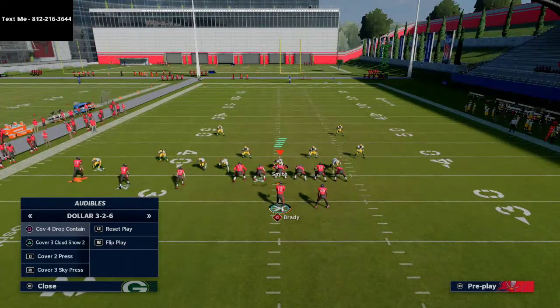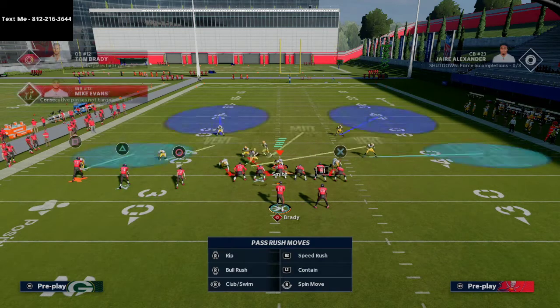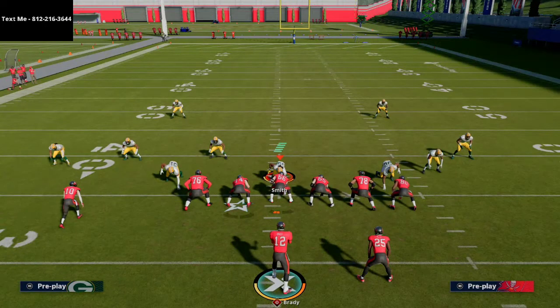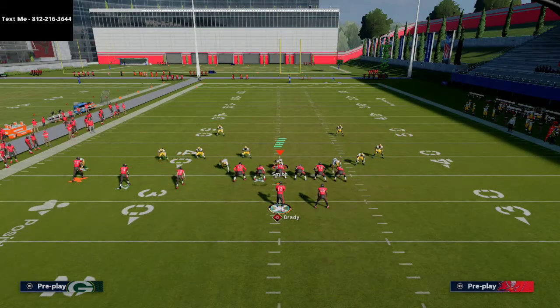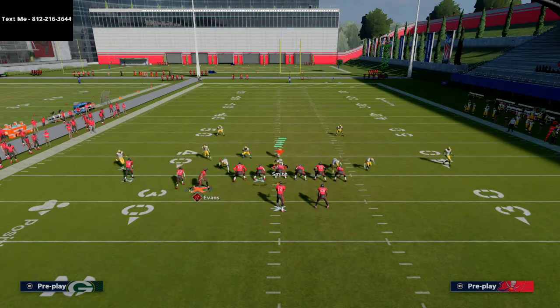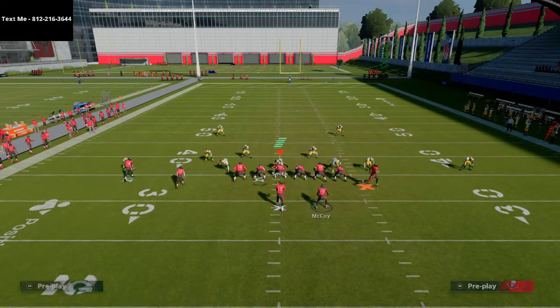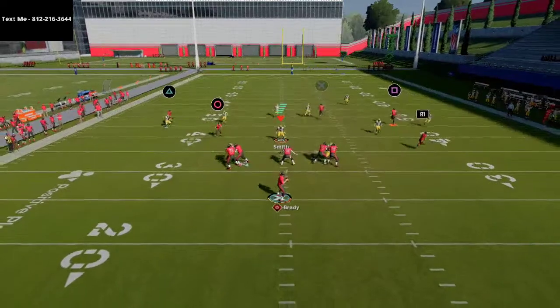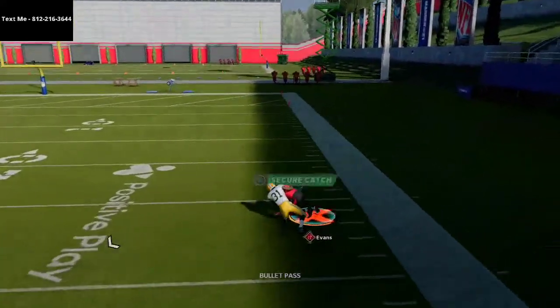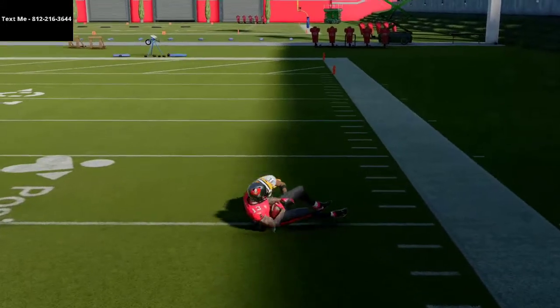So they're going to have to go to zone coverage. But the problem with zone coverage is, let's say they go to cover two — this thing's still going to toast it. If you run a simple cover two with a deep blue, this route combination is still going to torch it because of the angle. He is going to roast cover two as well, getting absolutely over the top of the defense. They can't really run cover two.